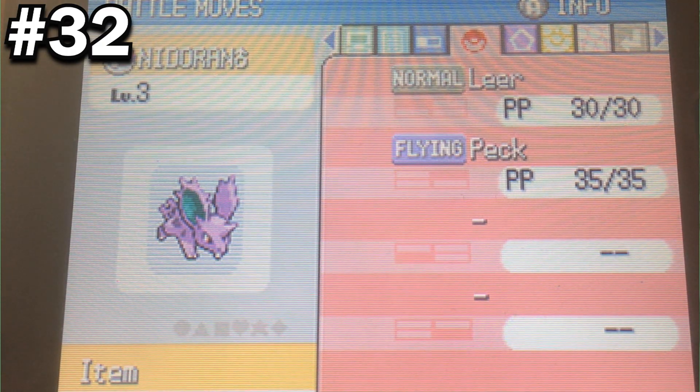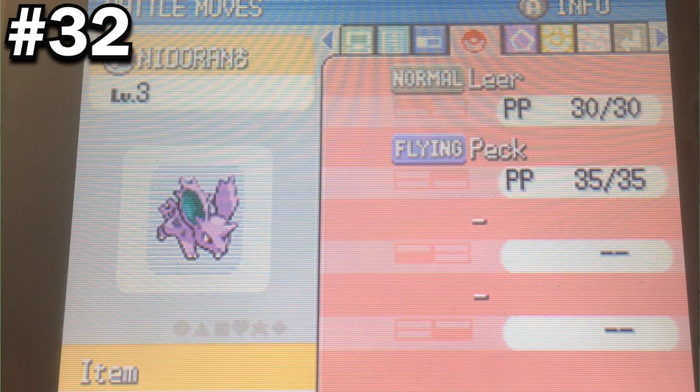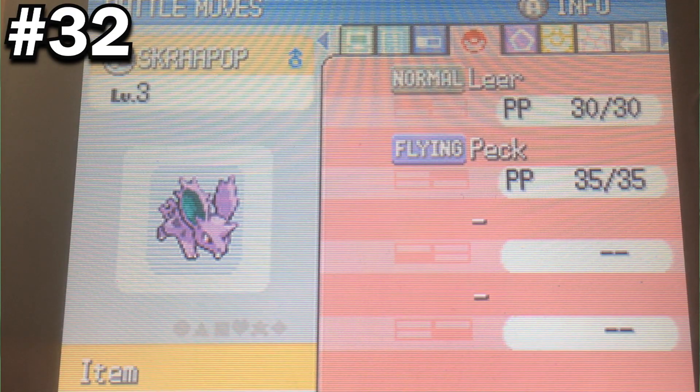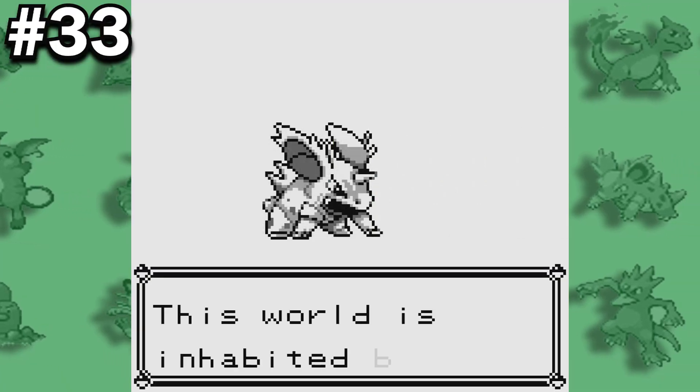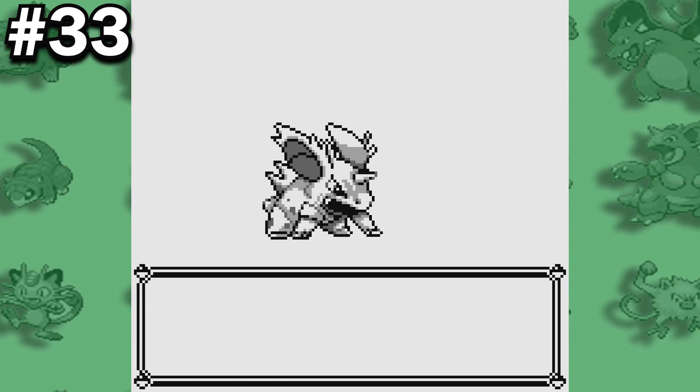Due to the fact that its gender sign is included in its name, checking the male Nidoran's summary from Generation 2 onward will display it as if it were genderless if it does not have a nickname. However, if you give it a nickname, its gender will appear as normal. The Nidorino that appears in Professor Oak's introduction in Pokemon Red and Blue has the cry of a Nidorina.